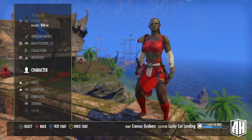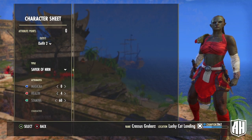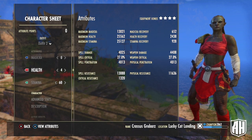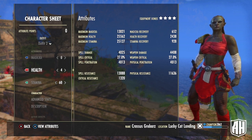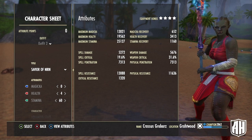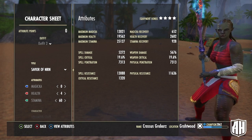For attributes, four points in health and 60 in stamina. The reason I did that was for the extra four points — it doesn't make as much of a difference as putting those four into health, so that's why I did it. With max stacks, this is what your stats will look like with this build.